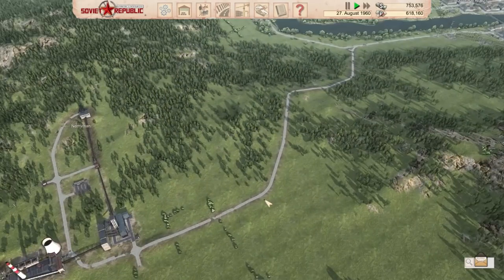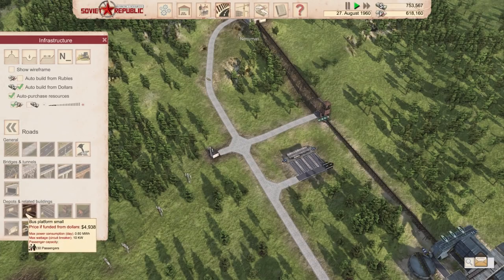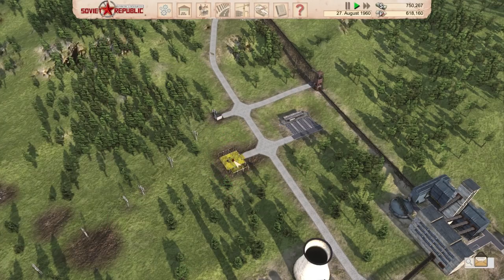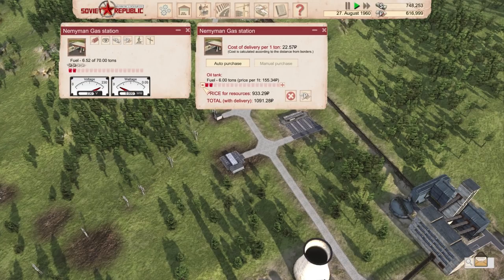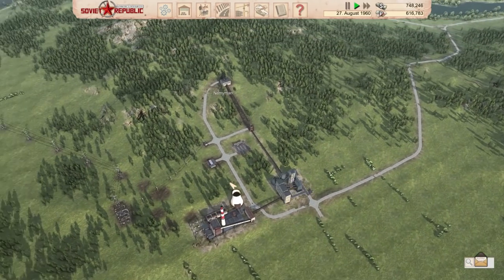We're almost out of any money. There's one more thing we have to build down here and that is a gas station, because my vehicles aren't really going to make it here without gas. So let's make it here - this should be enough. Okay, now we have everything.